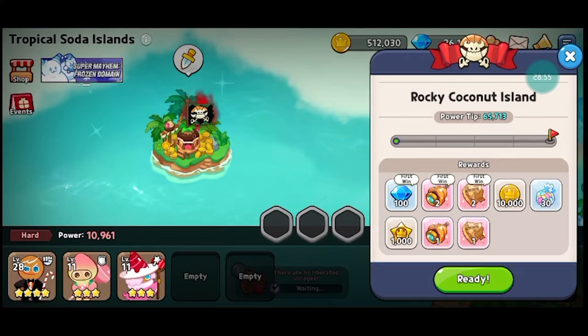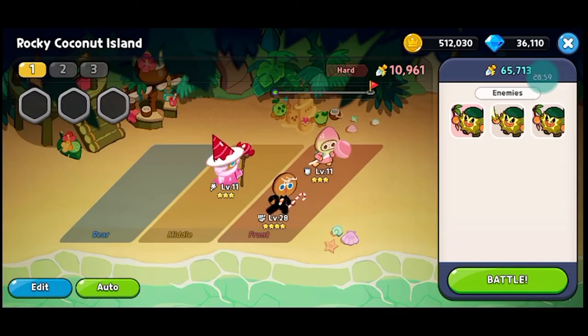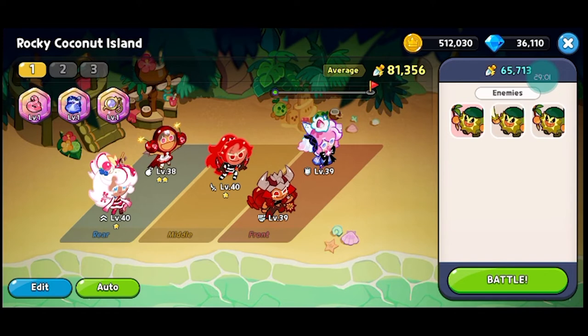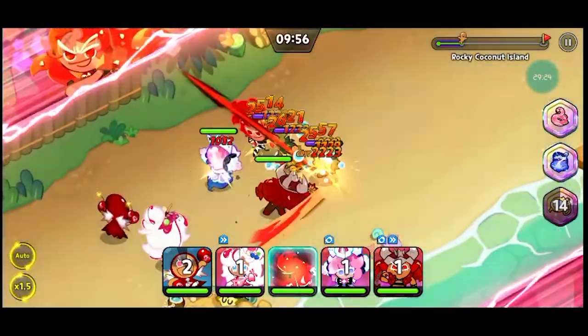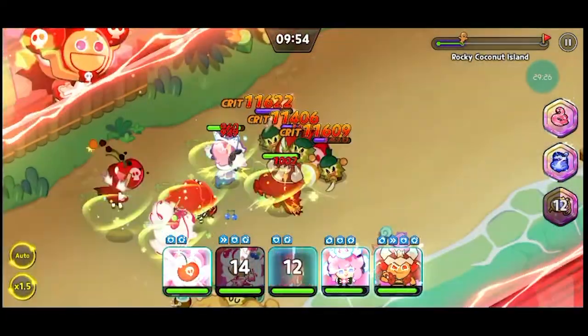These are the rewards I'll get — liberated islands will sell you rewards from time to time. That is what I was talking about: you will get passive beer jellies, coins, diamonds — everything, guys. So opening the Soda Islands would be a nice way to boost your beer jellies and level up faster. This is our first battle on the islands.